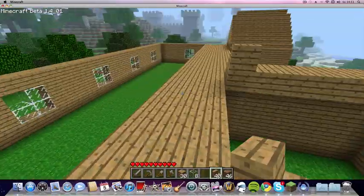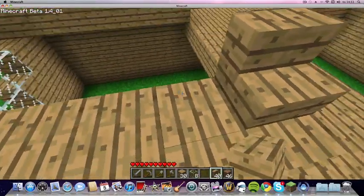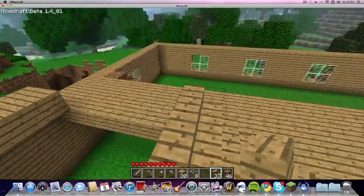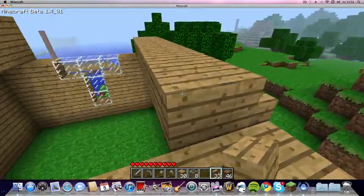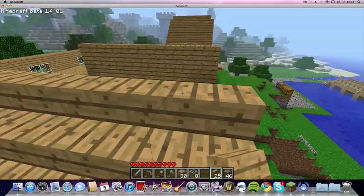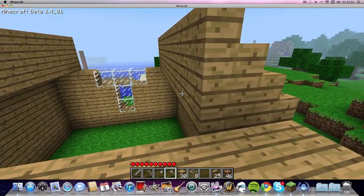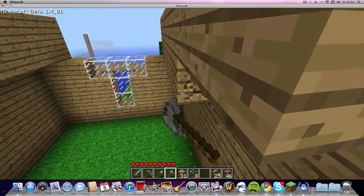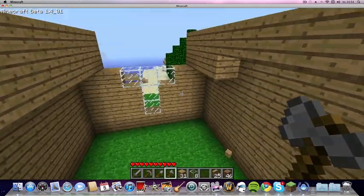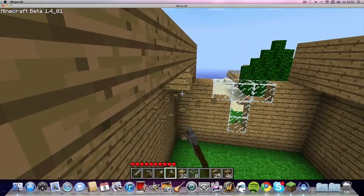There we go, I have something on this side. This is how you do it all the way to the top. Now you're gonna need to break these just to make it look better and get your material back. You don't want to break the very last one since there's gonna be a wall there — this wall. Of course, if you're building another house you can pretty much do the same there.